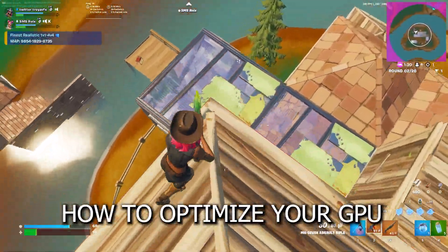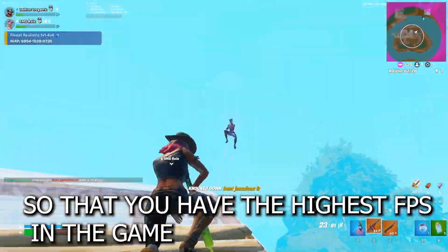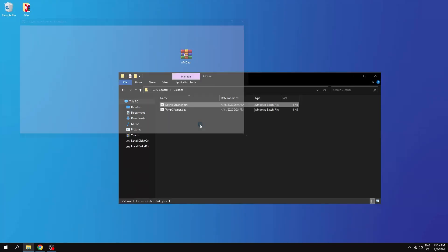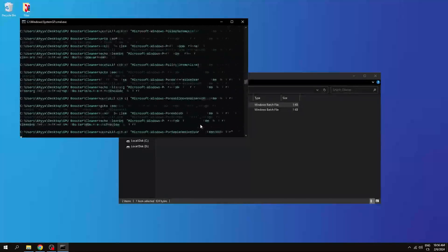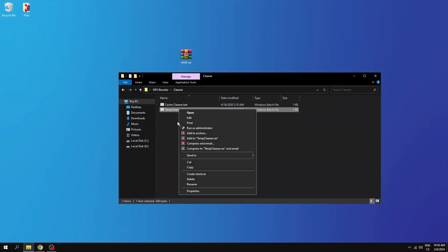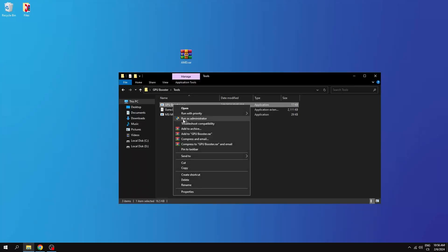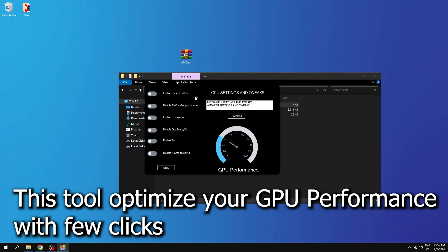In this video I will show you how to optimise your GPU for maximum performance for free, so that you have the highest FPS in the game. The file can be downloaded in the video description on my page. Now just do what I do. This tool optimises your GPU performance with a few clicks.